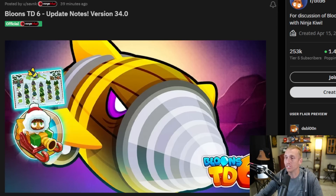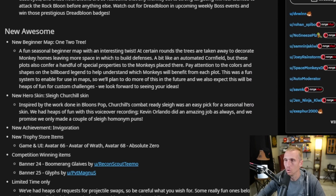And then as you can see in this picture, we have a new Churchill skin — Slay Ride Churchill — to go along with Snowman Pat Fusty. That's pretty cool, especially for those co-op games. And then a new map — what map is this, a beginner map? 1-2-3. That's pretty clever, like 1-2-3.